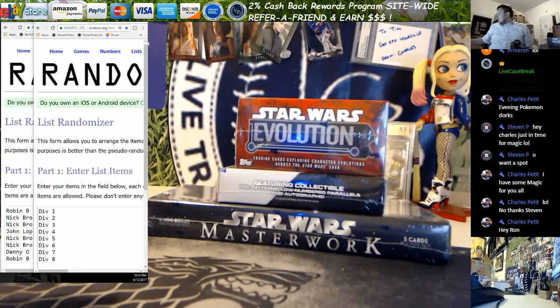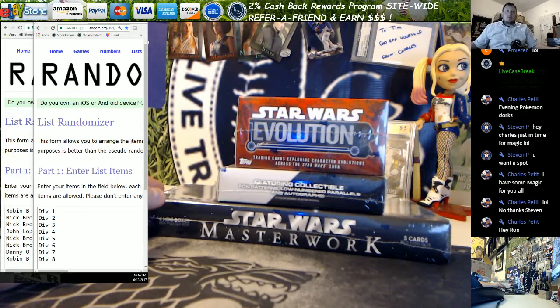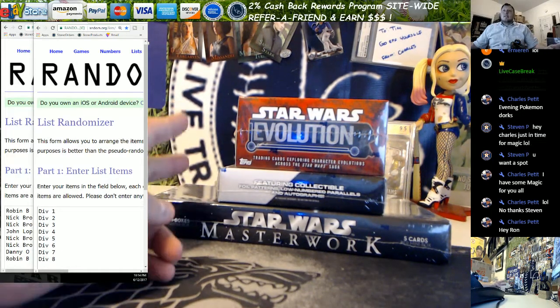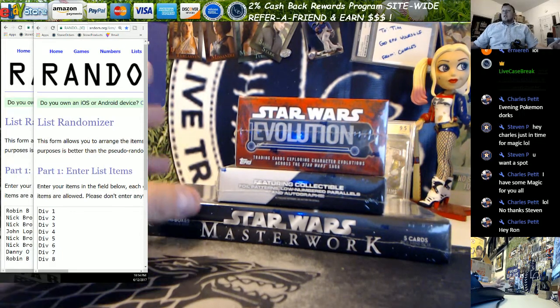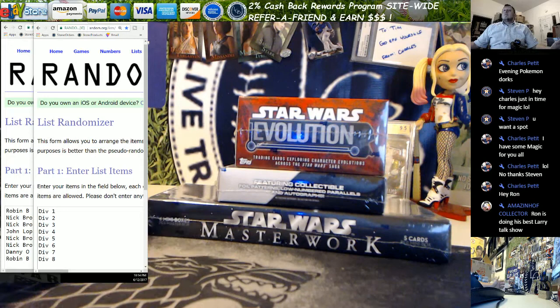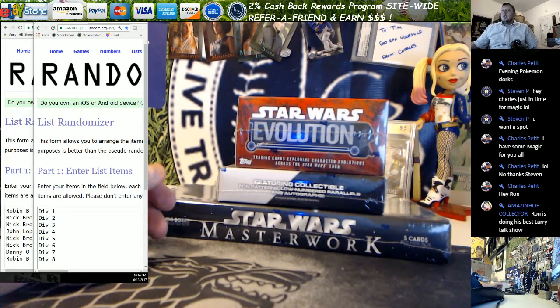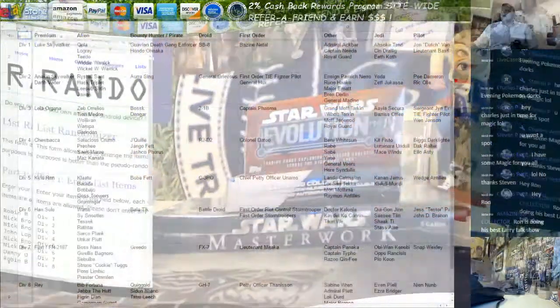How's it going? This is Ron from LiveCaseBreak.com. We're doing a three-box Star Wars Divisional. We have eight spots in this division. What we did is we took the checklist from all three sets, figured out who actually has autograph hits — which characters — who has memorabilia, and we split it amongst eight divisions so that each division has an equal opportunity of getting a good smattering of hits.